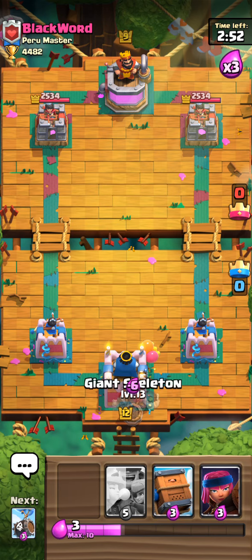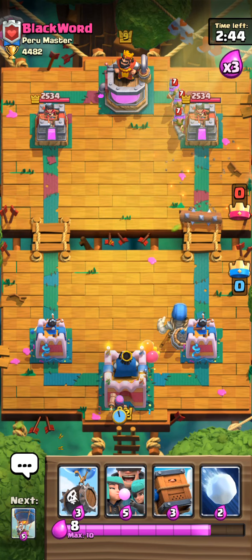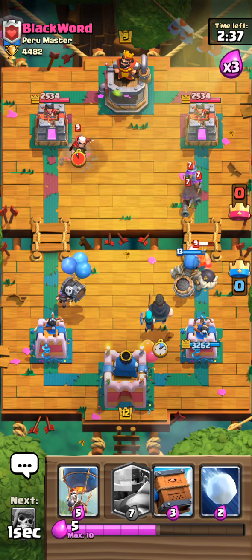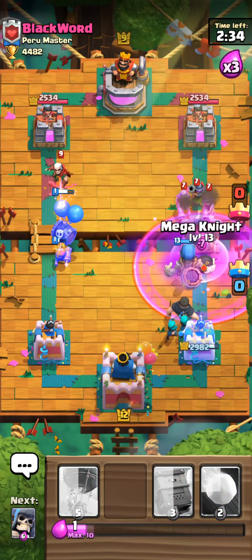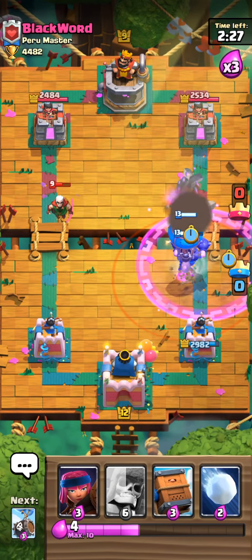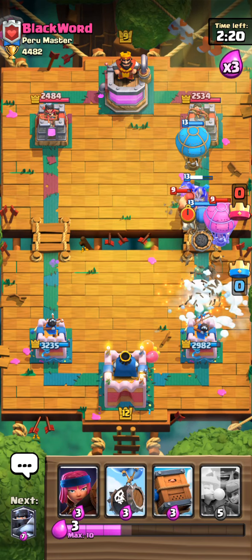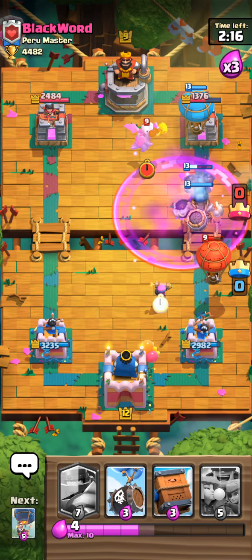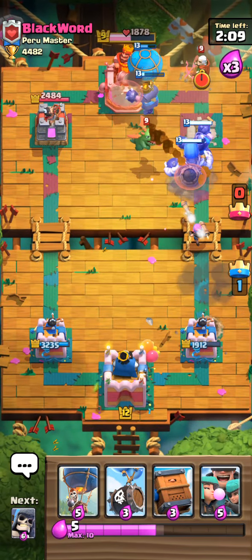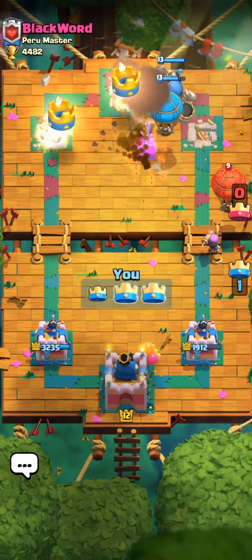I'm going to start with Giant Skeleton again, let it go a little further. He put musketeers on the right, so I'm going to let that be and start building on the left — giving the wrong impression about what I'm going to do. Now I can focus on attacking the right again. I gave the impression I was attacking left, but I go back right. Tank units will advance no matter what because they have so much health, and once the death bombs go off they clear the way.